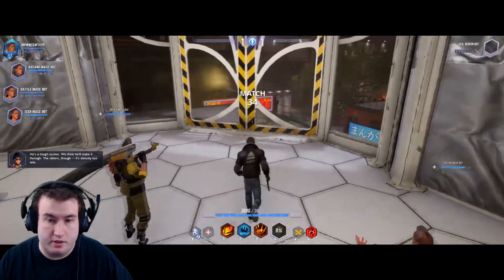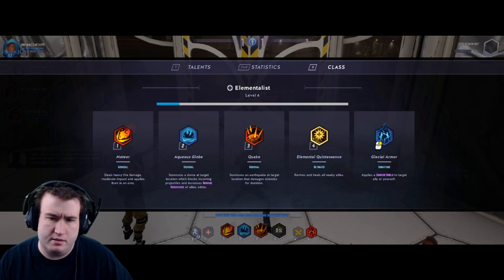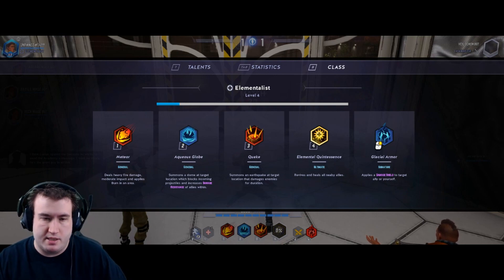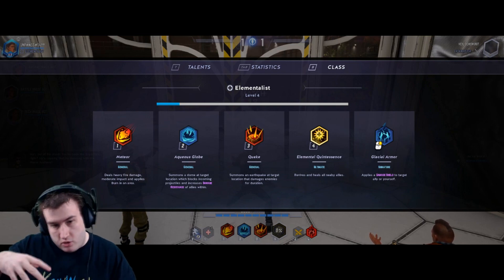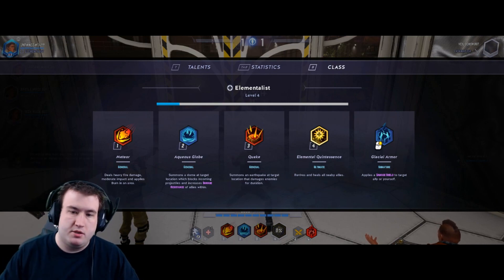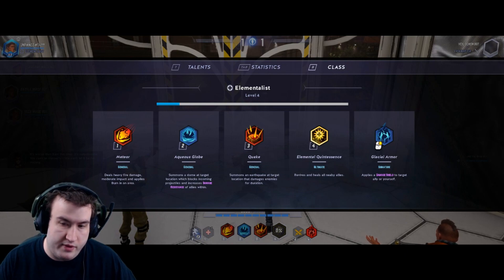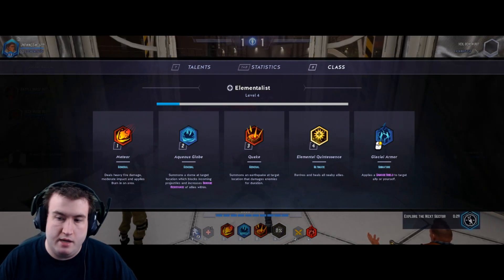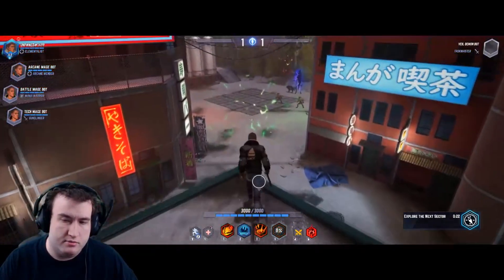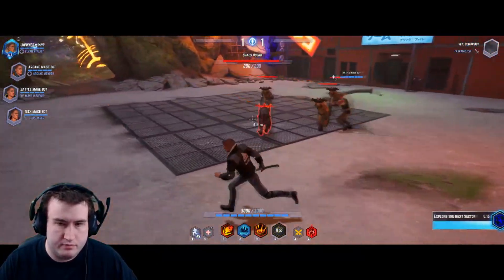Last in the Arcane school is the Elementalist — it's like a weird fusion between a healer and a damage dealer. You have Meteor, an AOE that applies a damage over time. Aqueous Globe puts a dome on the ground; while inside it you have increased defenses and it blocks incoming ranged attacks. Quake is another AOE damage over time. Your alt is a circle that revives downed allies and heals over time. Your right-click, Glacial Armor, puts a damage shield on an ally or yourself.